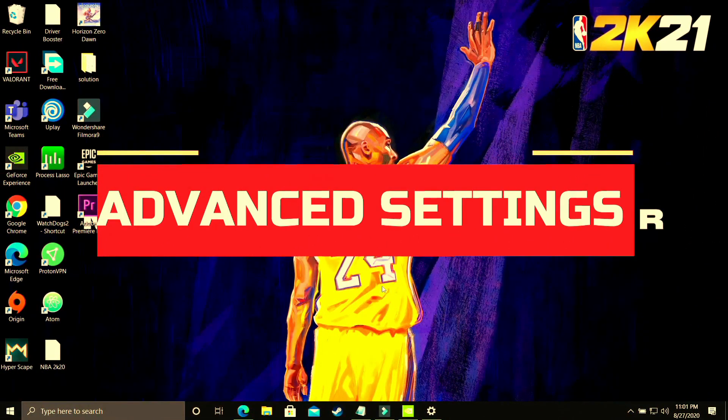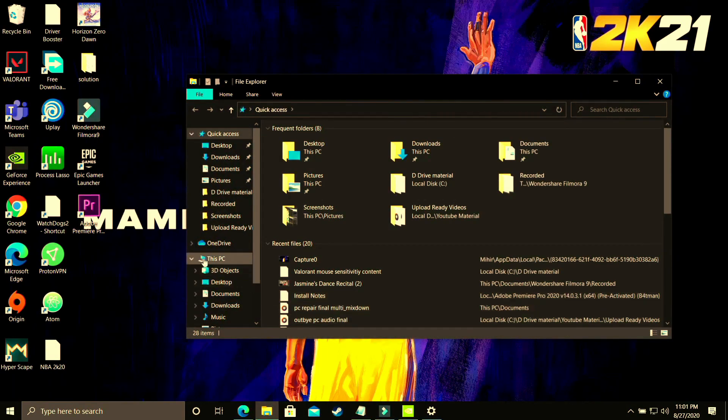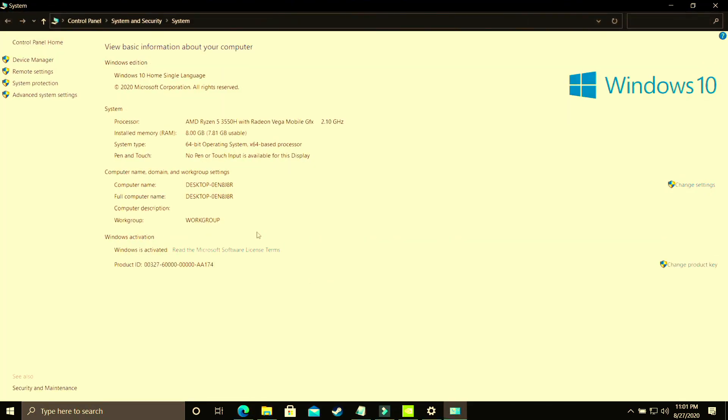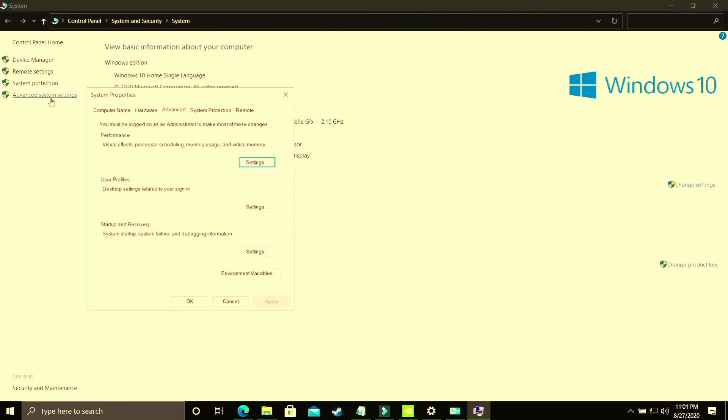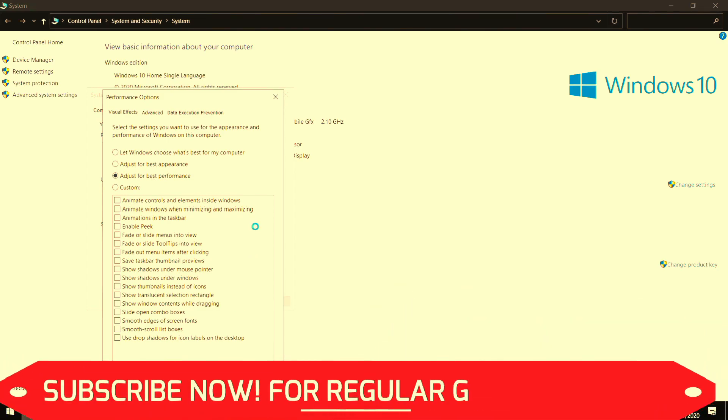In this step we'll be changing some advanced settings on your PC. Open File Explorer, right-click on This PC, and go to Properties. Then go to Advanced System Settings. In Advanced System Settings, go to Performance Settings. The first part of this step is to select adjust for best performance. By default it is set to let Windows choose what's best for your computer, but you have to adjust it for best performance and apply these settings. It will take some time to apply throughout your PC.